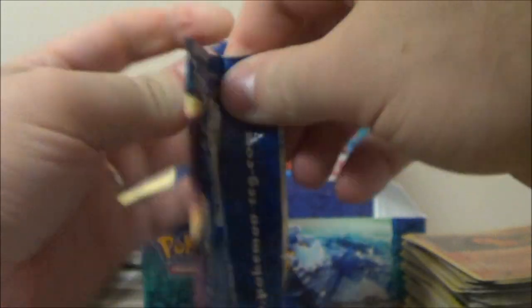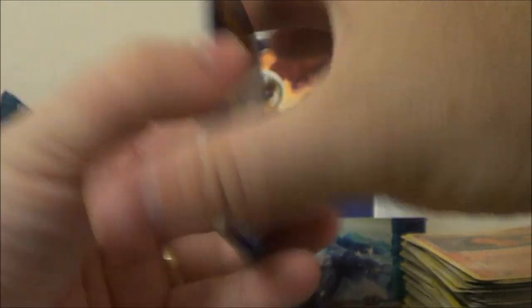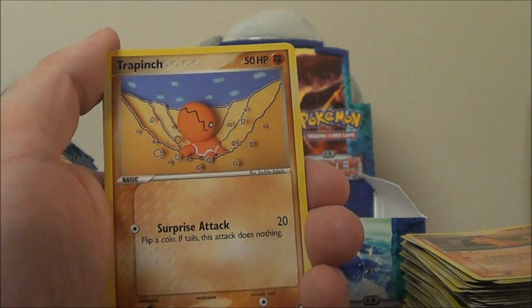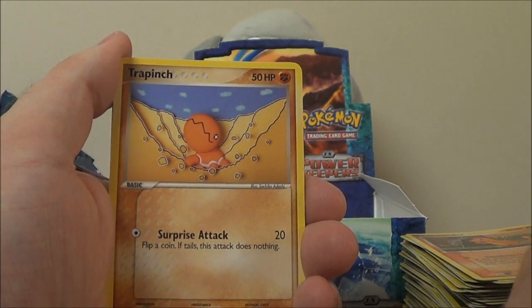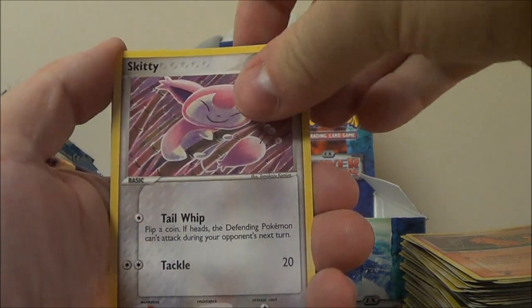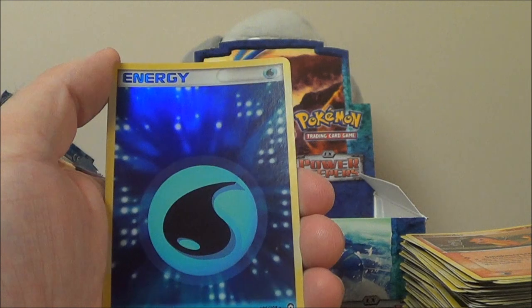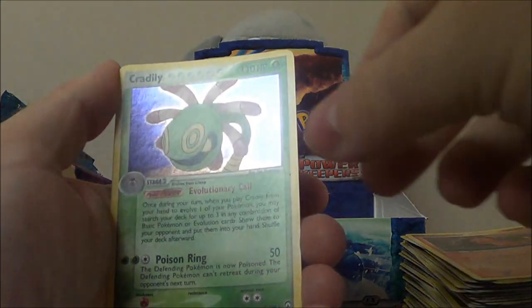Do you still want to open one? Yeah, okay. I'll let you open the last three. Let's go with Phoebe's Stadium, Celio. Straighten up this stack so it doesn't fall over and ruin my nice gem mint cards. Trapinch, Ralts, Lileep, Skitty, Charmander. Ooh, Water Energy holo — I think this was the one energy I was missing from my holo energy set. Very glad to have pulled that. And Cradily holo.